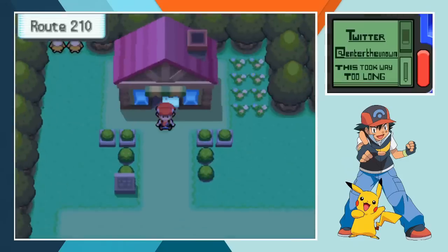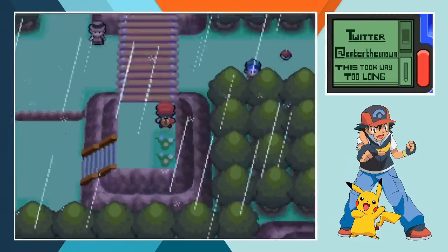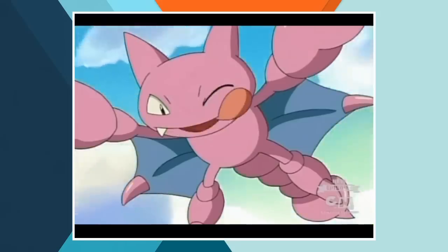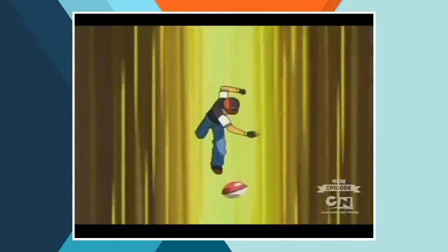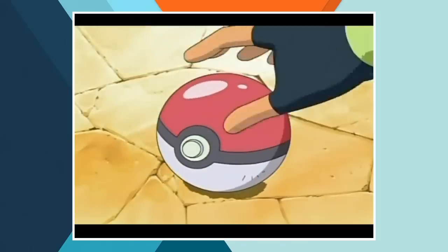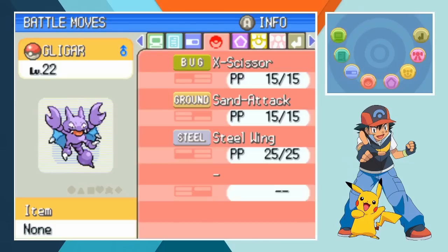The Hearthome gym leader isn't around to battle so after heading through Solaceon Town and Route 210, Ash reaches Route 215 where he encounters another new team member in the shape of Gligar. A group of Gligar are trapped in a city that doesn't quite exist in the games and can't escape because of local wind patterns. Ash and friends manage to set the group free and let them back into the forest, but one friendly Gligar decides to stay behind having bonded with Ash. Gligar knows X-Scissors and Steel Wing as of its first battle.